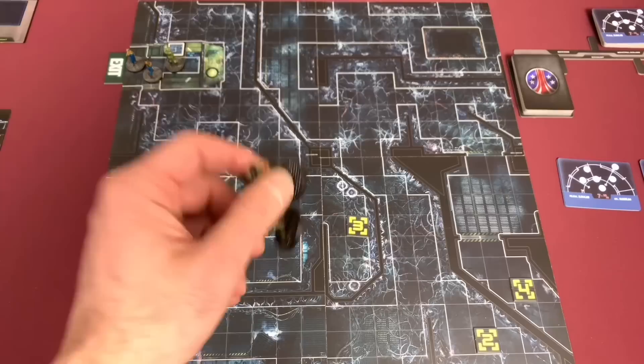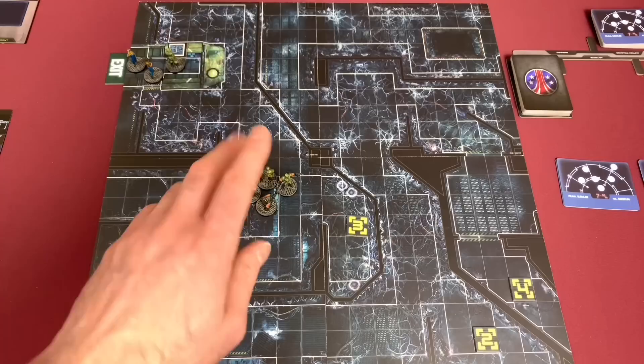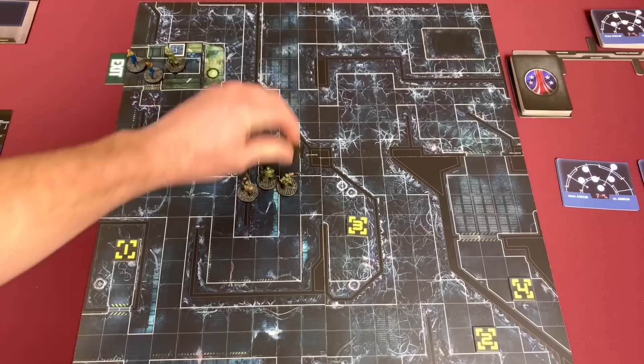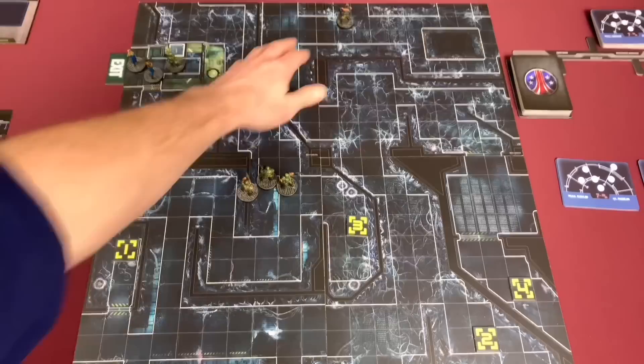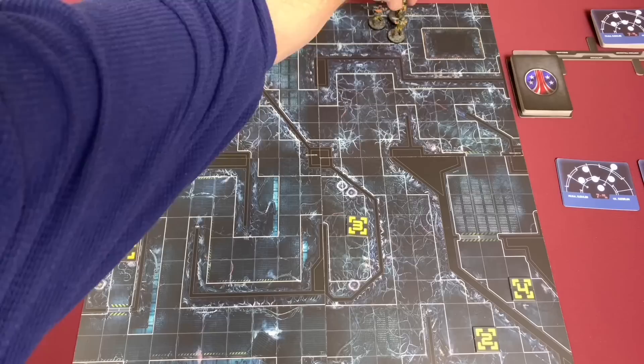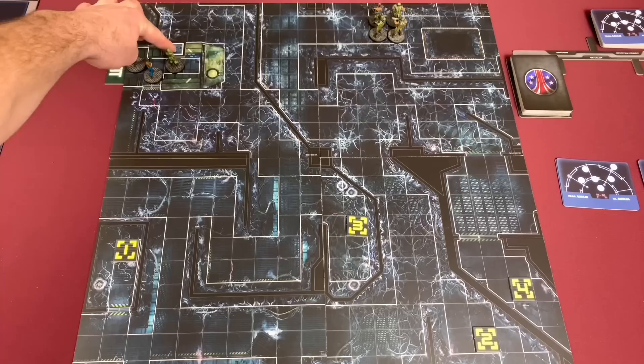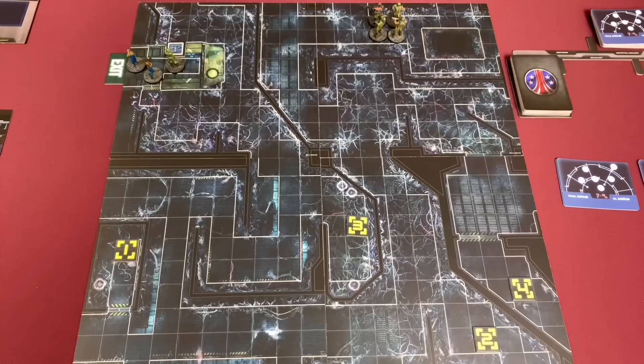We only have four marines, which is going to be pretty tough. That's all you ever get in this scenario — it's sad that three of them start up there. You only ever get a group of six when you play the game no matter what; the expansions do allow eight people but only for certain scenarios, not the main campaign. I'm placing Vasquez, Hicks, Hudson, and our flamethrower character. I'll place the flamethrower character up here in case some aliens get close — he can flame them. Our characters are all set up.